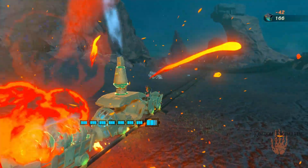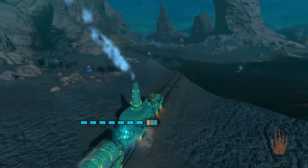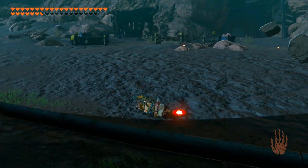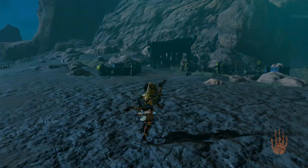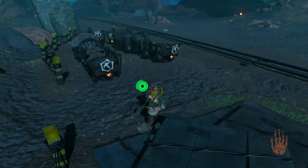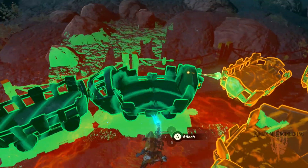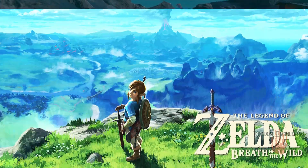First up, I'm going to answer a question from the last video. A lot of people were asking why the train kept exploding seemingly for no reason. To answer that, we need to take a quick detour. Here we are back at the volcano, and here is the cart in question. Do you recognize this little chamber in the back of it?